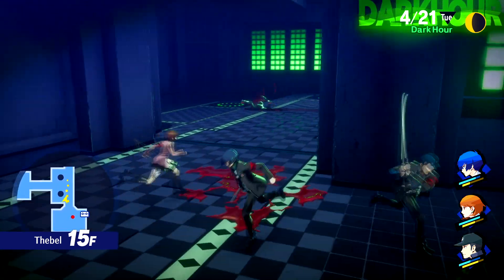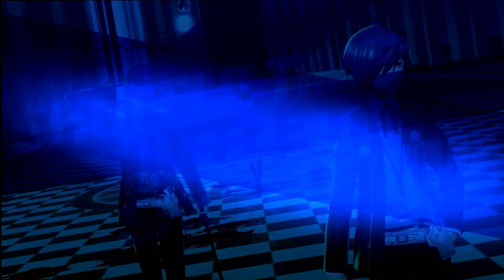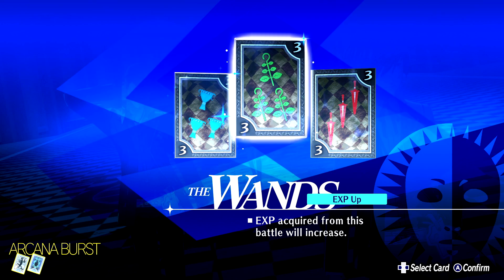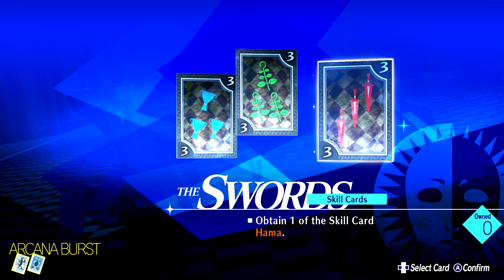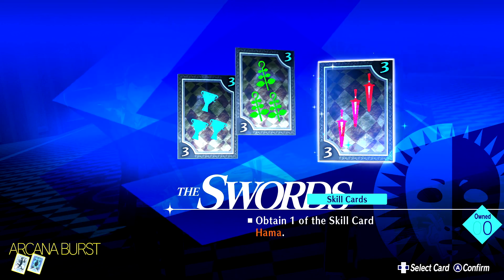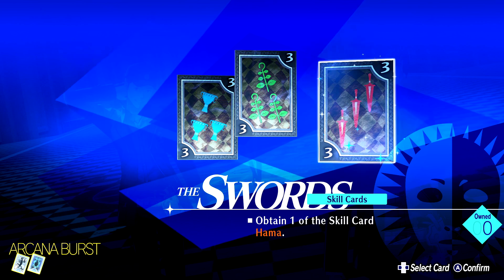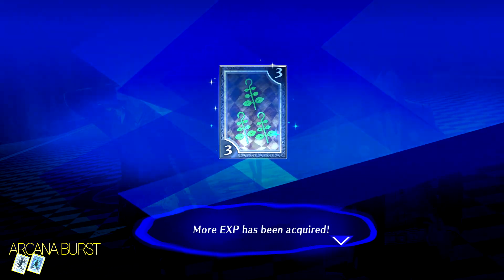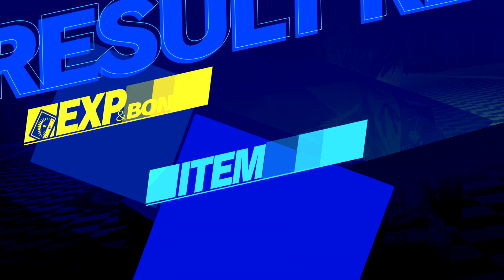As always, keep breaking the crystal formations to keep getting more money. Those Great Beetles can actually be surprisingly dangerous just because of how unpredictable they are. I actually wouldn't care to get Hama — it's too unreliable in Reload and Portable for me to really consider — so this time we'll be taking experience instead, which will be pretty good.